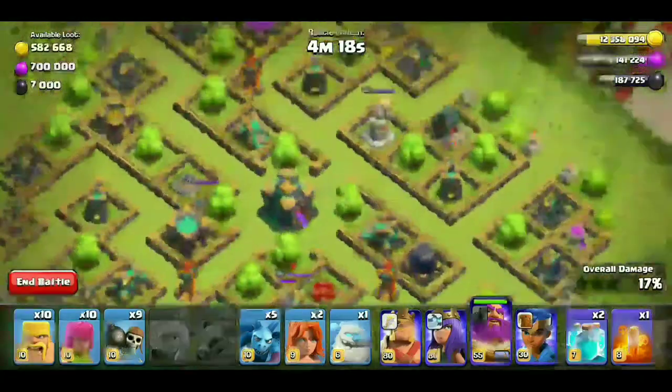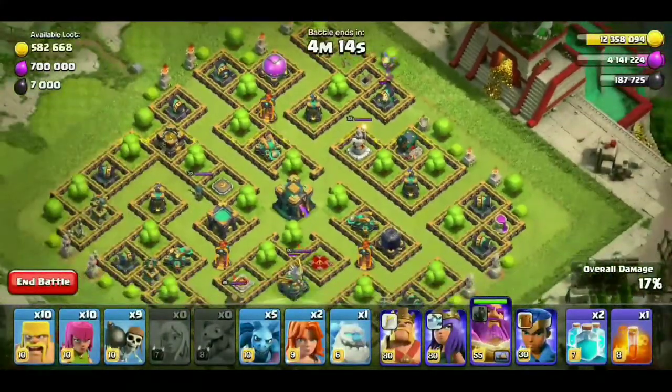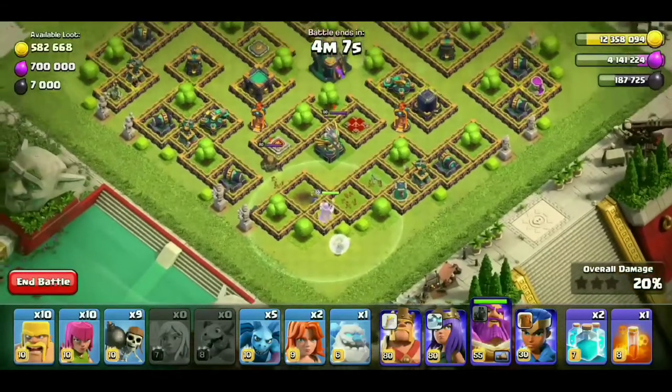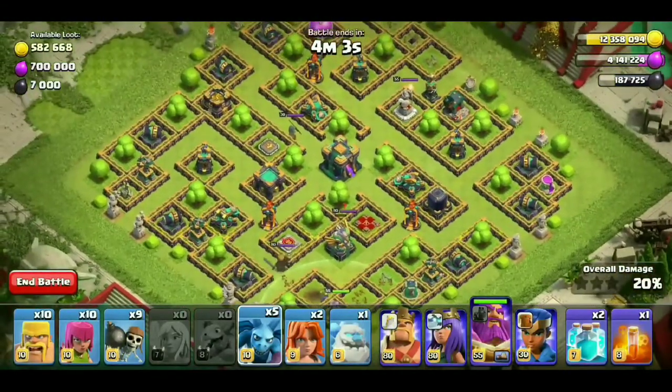Let's wait here. Warden is up — I'll throw it down on the other side. You can see the baby dragon. Just destroy it. These are 3 buildings, now the destroyer will be destroyed. Warden is down on one side, so now we can add minions.